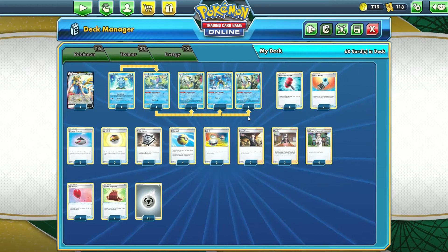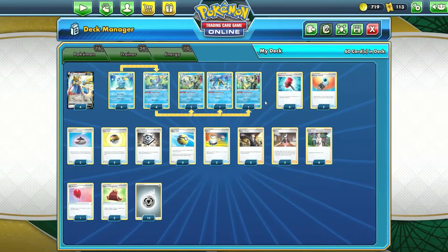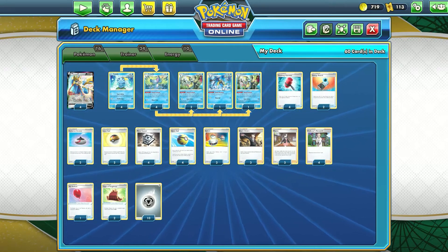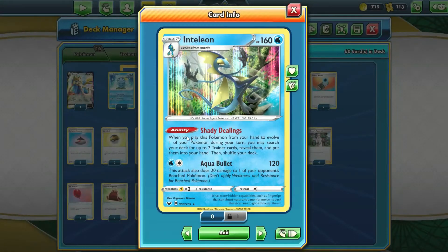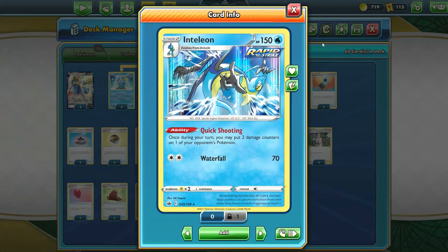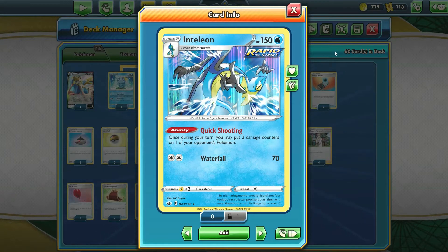For Inteleons, I'd prefer more than one copy of the Rapid Strike Inteleon, but it's a very hard card to get in trades. I only have one, which I actually got from an uncommon chest. I have three copies of the Shady Dealings Inteleon - this is very good because you can find two Trainer cards instead of one. With Drizzile you can only find one. The Rapid Strike Inteleon's Quick Shooting ability lets you put two damage counters on one of your opponent's Pokemon every turn, which helps set up additional knockouts and target smaller benched Pokemon.